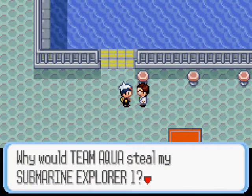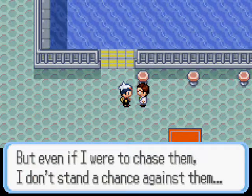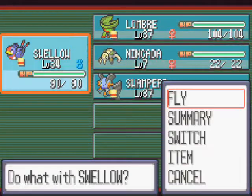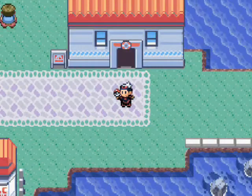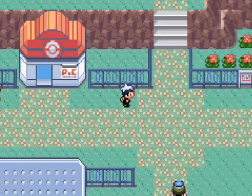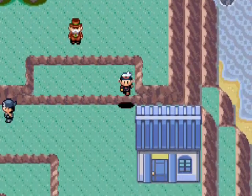Why would Team Aqua steal the submarine? They can't be after the slumbering Pokemon... I think they are, dude. It's serious business now. So they've stolen the orb that they need to wake up the Pokemon, and they've stolen a submarine to get to the cave where the Pokemon is. Do you people not see all the danger we're all in? Hoenn could be flooded! Oh my God. Calm down, Upstart.